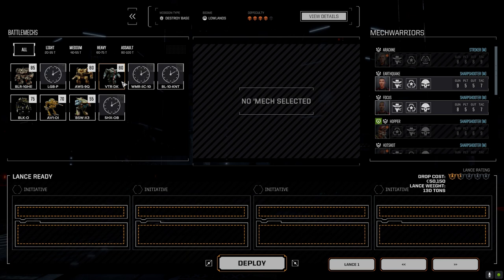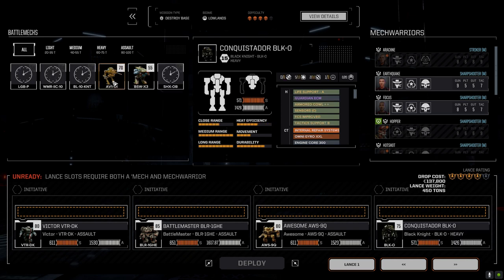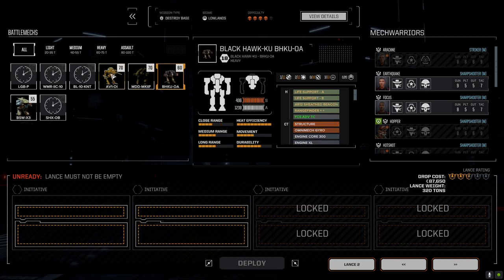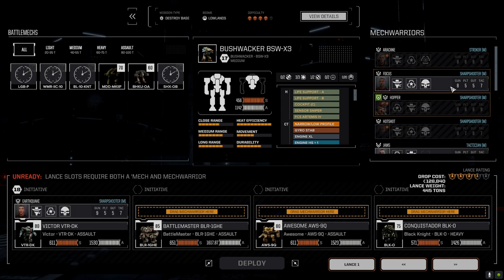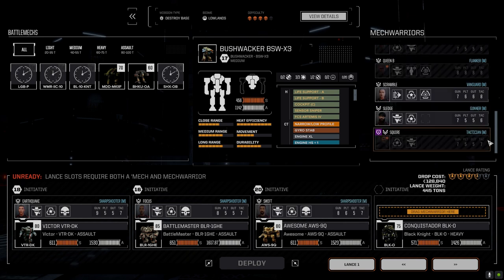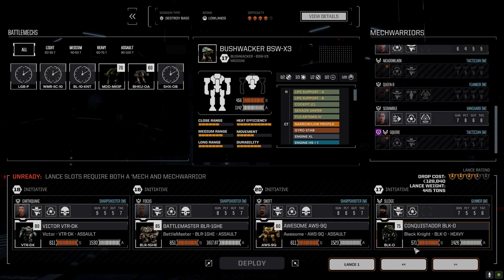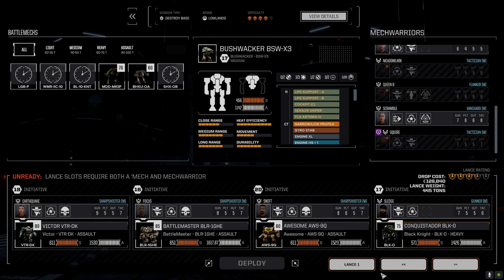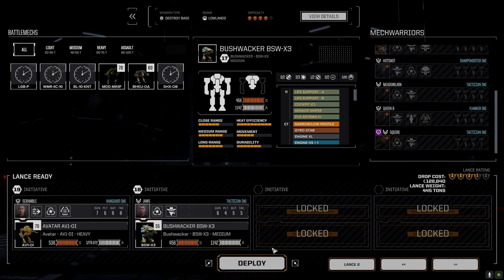We need the Victor, the Battlemaster, the Awesome, the Black Knight, and let's get these pilots sorted. We'll put Sledge on the Conquistador - we still need to get some targeting computers for this; the whole reason it's not hitting well is the lack of internal targeting computers, that's the big deal. Then we'll put Scramble on the Avatar, and Jaws on the Bushwhacker. Let's go.